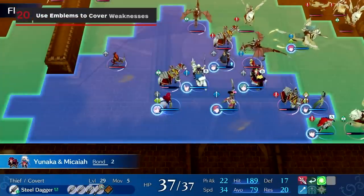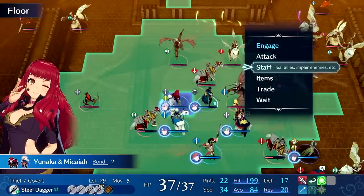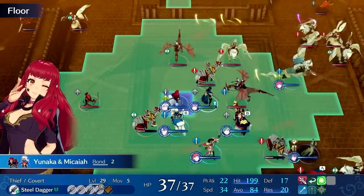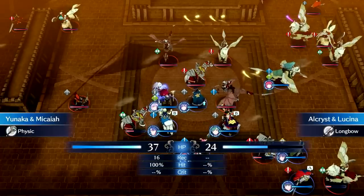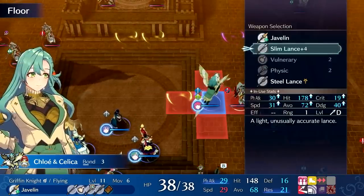You can also try pairing up emblems to have units fulfill roles they wouldn't normally cover. For example, Emblem Micaiah will let any unit equip a staff regardless of their type, and Celica will even unlock an infinite use recovery staff at a certain level.